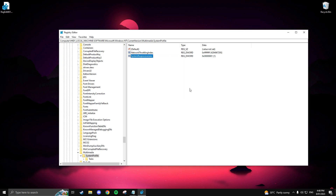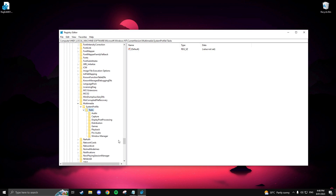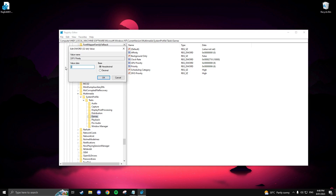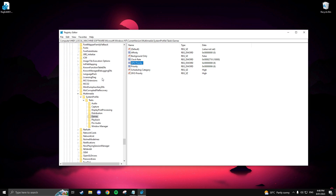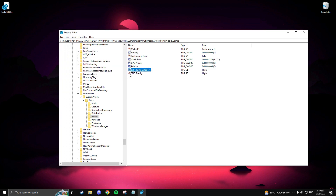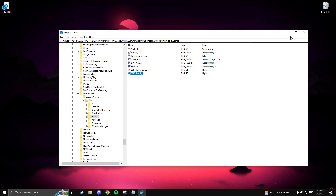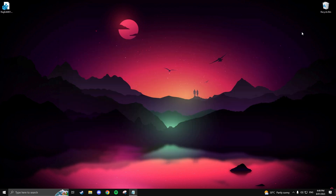Navigate to the Tasks tab, expand it, and click on Games. Change the GPU Priority value to 8, Priority value to 6, Scheduling Category to High (make sure you spell it with a capital H), and SFIO Priority to High (again with a capital H). Once you have set it to High, click OK and close out of the Registry Editor — those settings have now been applied.